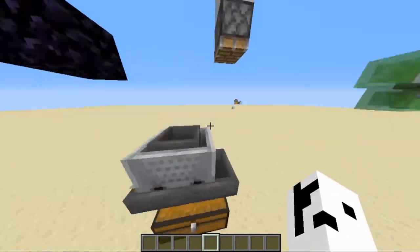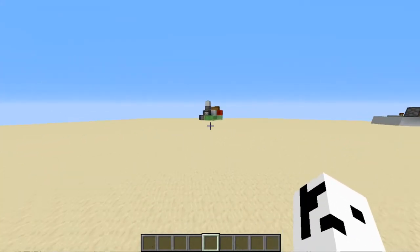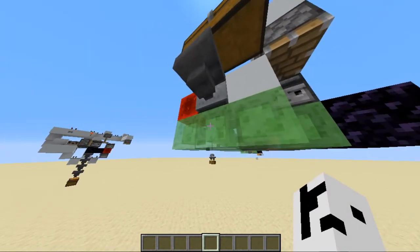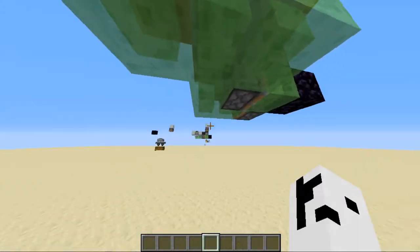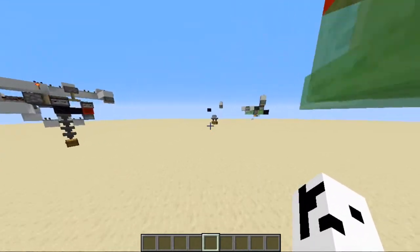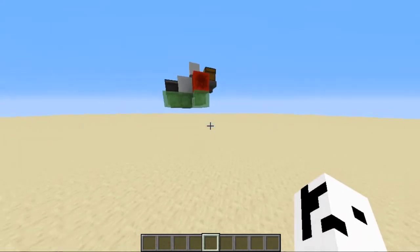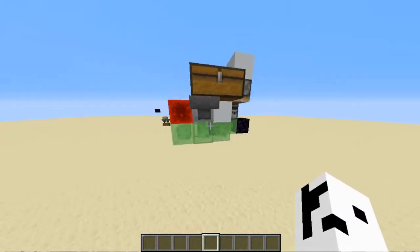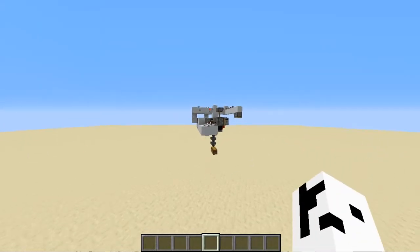Right here you just put a hopper minecart underneath. But I tried to do that over here and realized it wasn't so simple, because the slime block underneath would attach to the rail that the minecart was sitting on and just start dragging it around. And I couldn't put the minecart there without a rail, because then it wouldn't pick up any items. So I had a predicament.